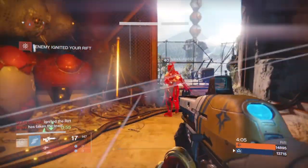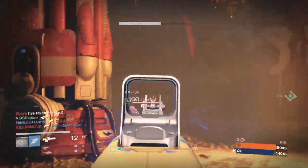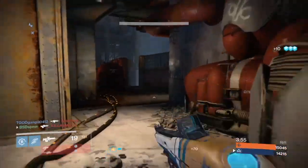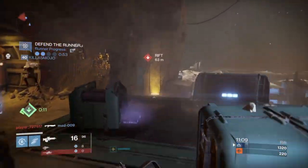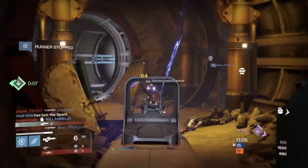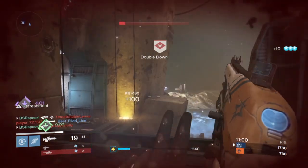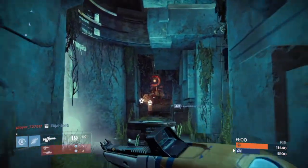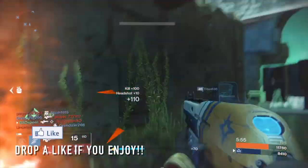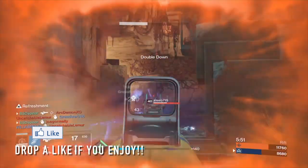What's going on guys, BSD Spear here back with another Destiny video. In today's video we're continuing our series 'Lost Exotics,' where we're showing specifically the newer guardians — year two, year three, maybe even year one — how to get the lost exotics of the game. I'm talking all the exotics from year one and two that you can't get from Three of Coins, exotic engrams, and Xur does not sell these weapons.